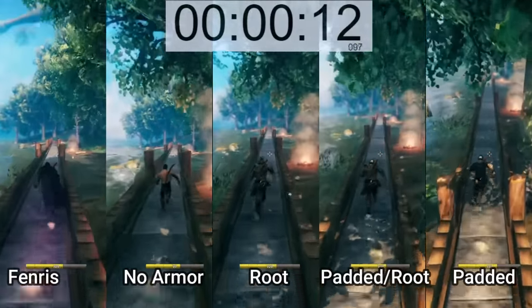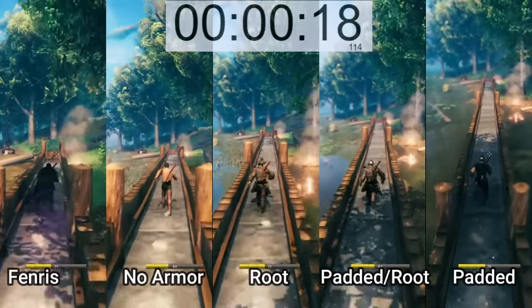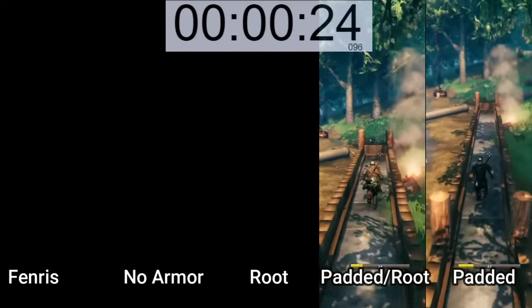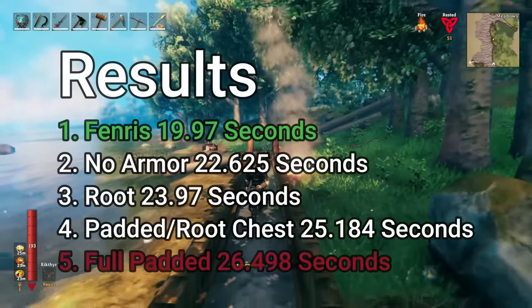This first set of tests is just the armor — no weapons included — just seeing how fast I can get from one end to the other. I ran each armor three times and you are watching the fastest run from each of the armors. Here are the results of each of the armors and their sprint over the 90 meters.